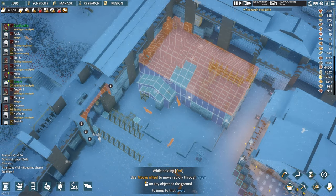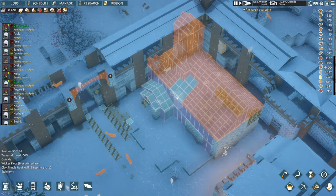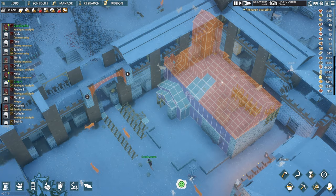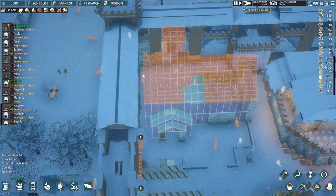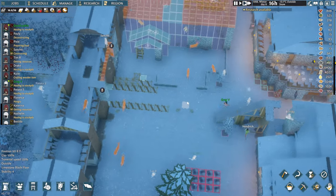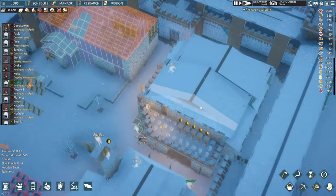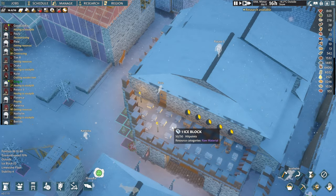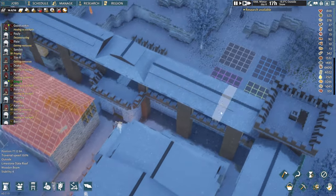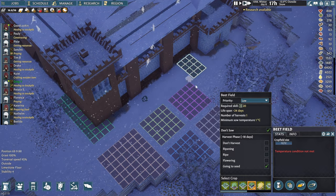What took me actually a very long time to prepare for this build — in this section here there used to be quite a sizable hill. So I pretty much just demolished this whole area and flattened it out. So now we were able to put down this blueprint. Also, we do have quite a huge stockpile of ice, so that should keep our storage area for food a little bit cooler.